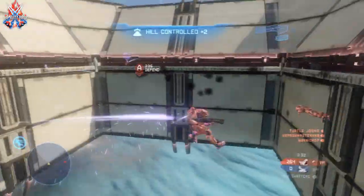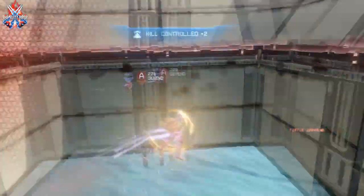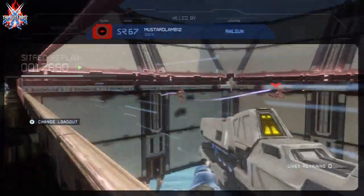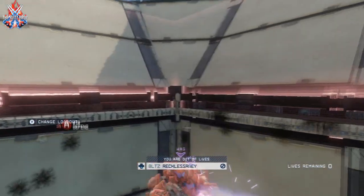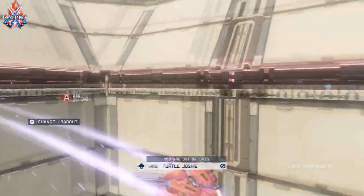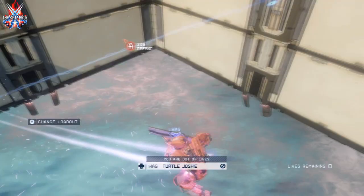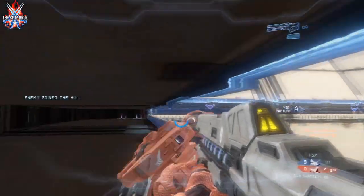Some people might think they can cheat by just firing the railgun at the flyers while flying themselves, but that does not work. I have trait zones in the center making it so that you cannot deal any damage — you can fire, but there's no damage output. So you cannot kill anybody while you're in the center flying around.